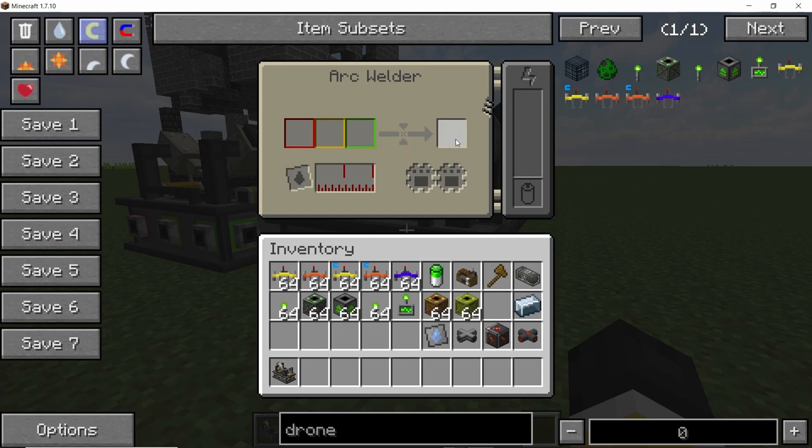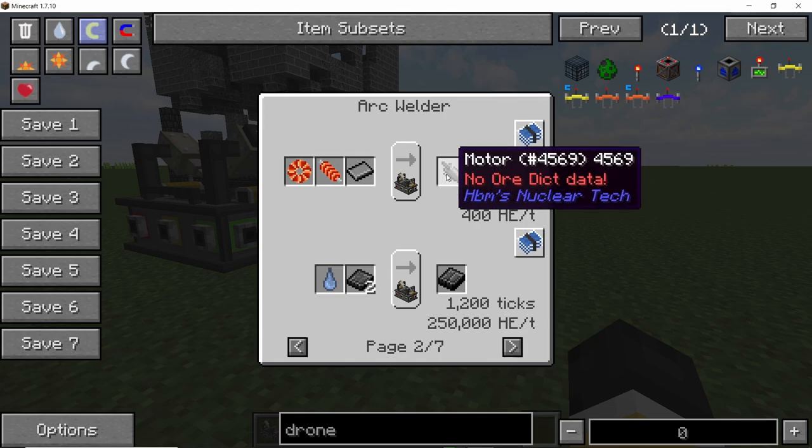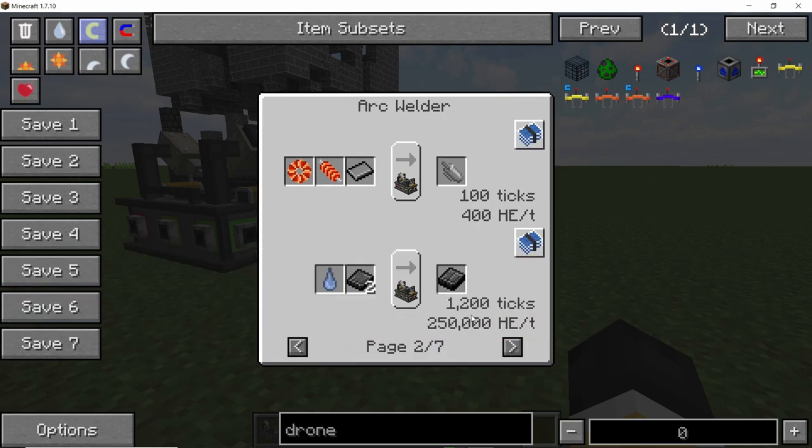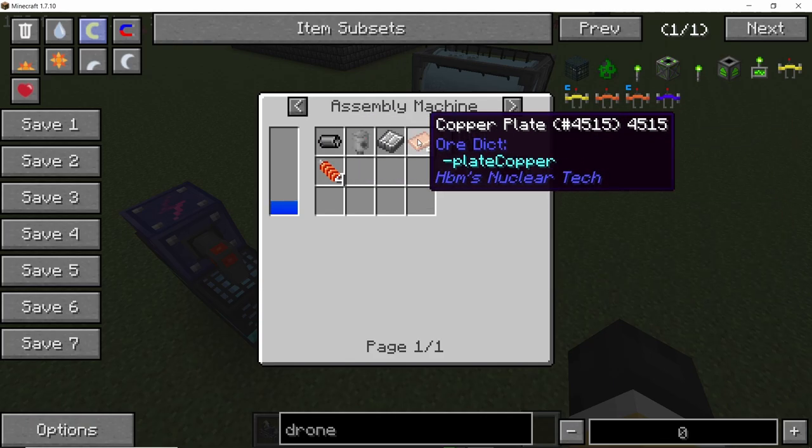You can combine up to three items and a fluid in this machine. It can take power and speed saving upgrades, and here are all of the recipes that it can process. There are a lot of different things, but mainly you will be using this for the welded plates. Welded plates are important because they are used in even the most basic forms of progression.